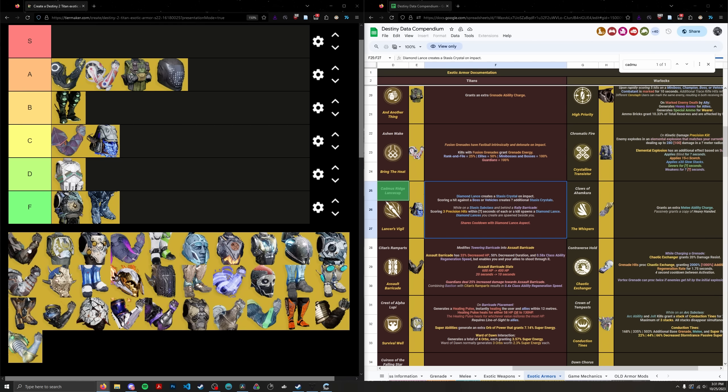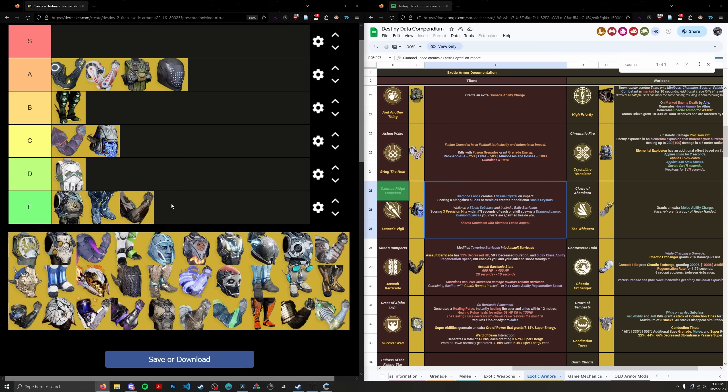Scythes — this is another PVP-centric exotic that's also been gutted in PVP, so it kind of has no home. In endgame PVE where enemies don't just ignore you, the barricade disappears instantly — it just melts. Being able to shoot through your barricade is not very useful in PVE. If this allowed you to shoot through your bubble it might have some use in some universe, but Bungie would never allow that due to PVP concerns and would probably reduce bubble health significantly anyway. Scythes actively undermines your gameplay — it's worse than using a normal barricade and forces that long cooldown. F tier, ranked 41st — the worst Titan exotic in endgame PVE.